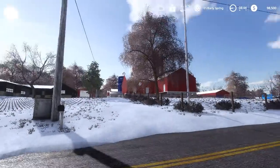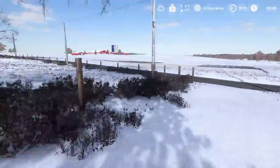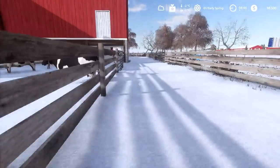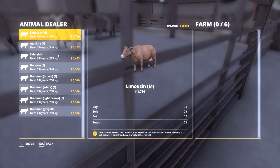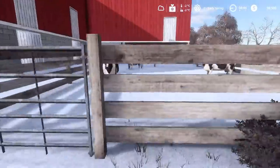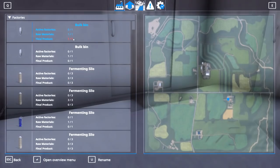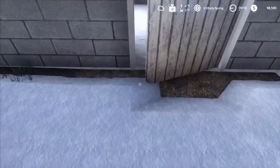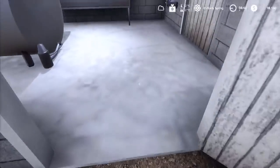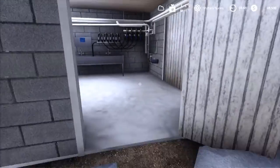Now we're at the small tie stall farm — the other dairy barn on the map. It's very similar to the main farm but on a much smaller scale. There's a pasture, and a trigger for your calf pens for when cows are about to calf. Your milk replacer trigger is right here, and the trigger to sell milk automatically is at the doorway — otherwise pull your truck up here to load manually.